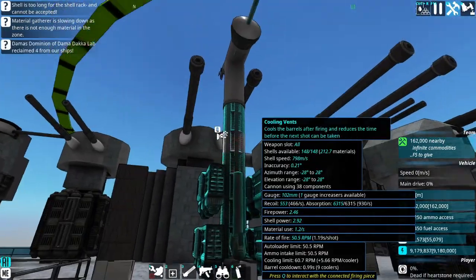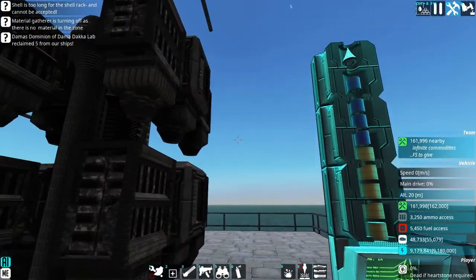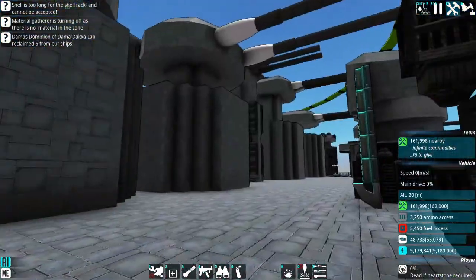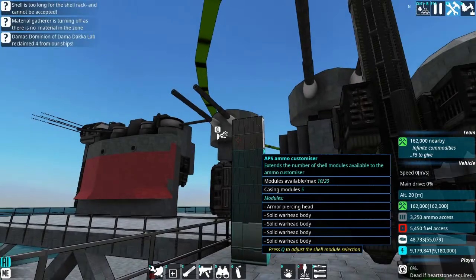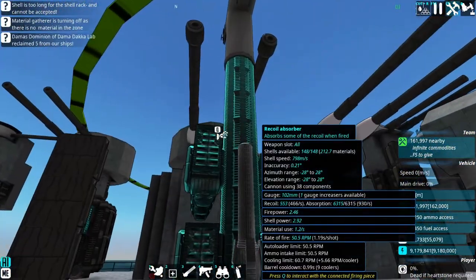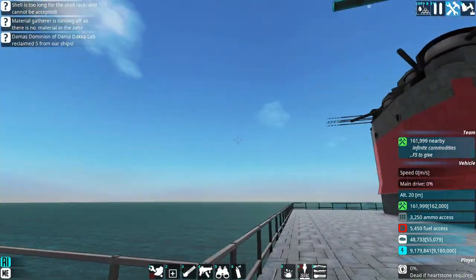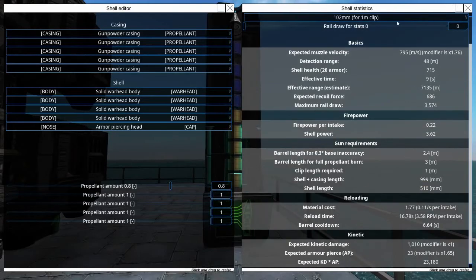First up, we have this little guy right here — a cannon for the Republic of Free States. The Republic of Free States is the faction in my custom campaign that is loosely based off the United States. This is roughly a 4-inch gun. Here's the shell that it fires. I don't expect it to do a whole lot with these kind of stats, to be frank.